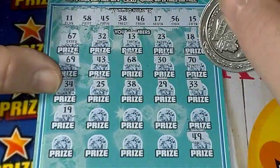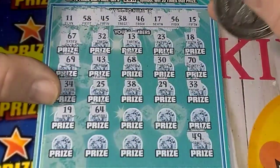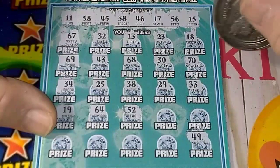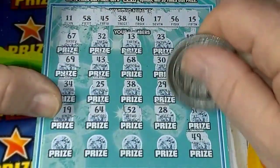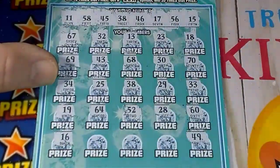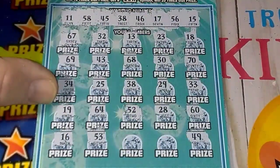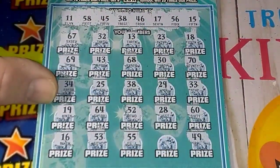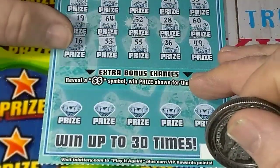19, 19 — not up there. 64, 64 — no. Let's reveal it like that. 52 — not up there. 28 — nope, nope, no 60s. 16 — we got 17 and 15. 53 — we got 56 and 58. Double nickels. No 20s. All right, let's go down to the bonus area and see if we can get something in the bonus.